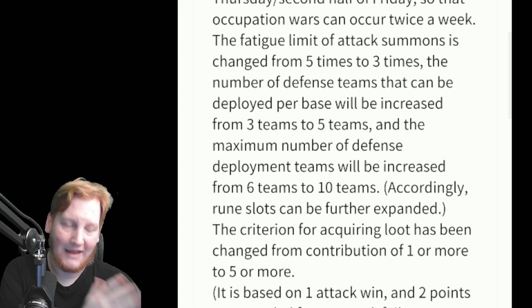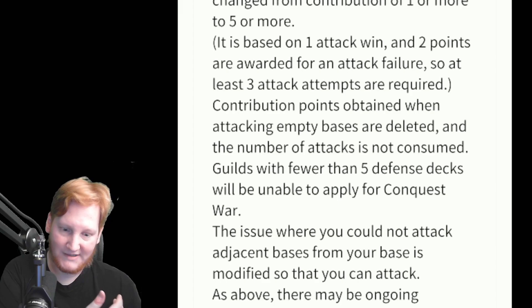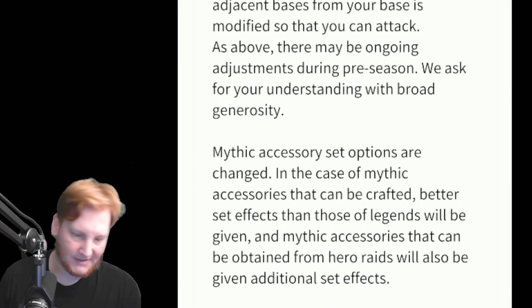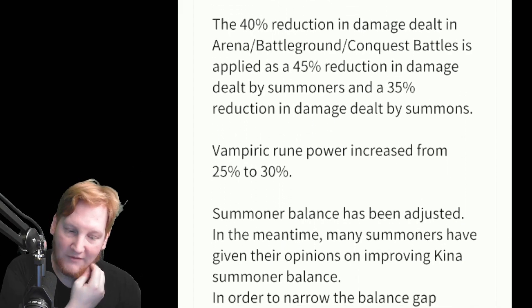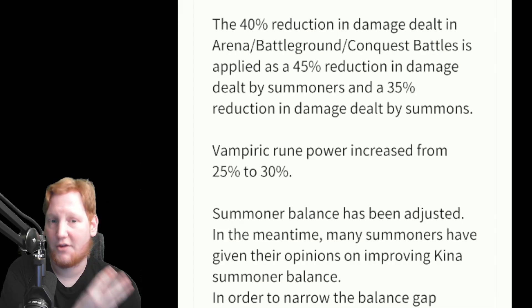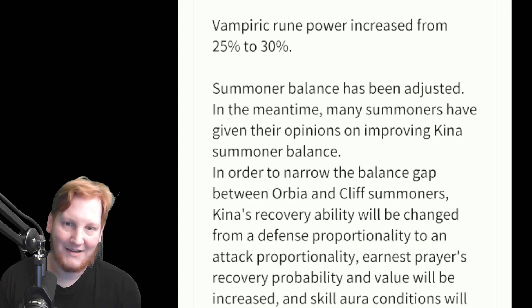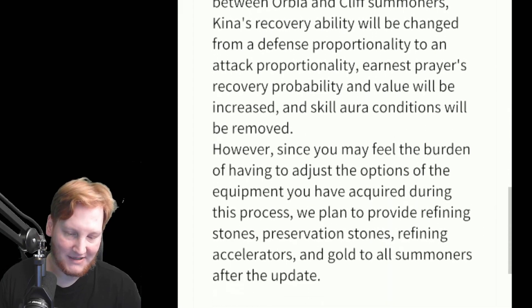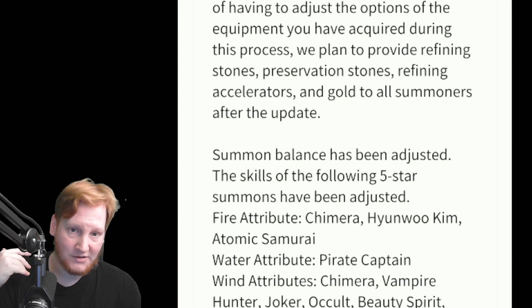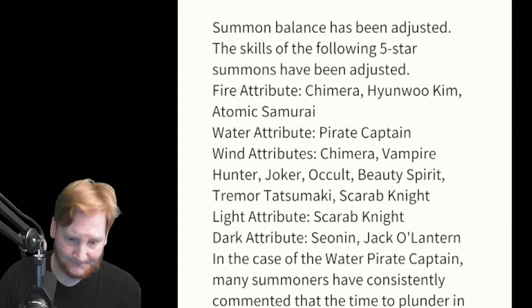Max defense teams are going from six to ten. I'm going over these things because I think they're going to be important for both Global and NA going forward. One attack win and two points are awarded; for an attack failure, just in case there's a tie. Vampiric runes are going from 25% of dealt damage healed to you up to 30%, because no one's really using them right now. There's also a buff to Kina — they're not saying what it is, but a lot of people have talked about Cleef and Orbia dominating PVP and they want to bring Kina back up into that area.